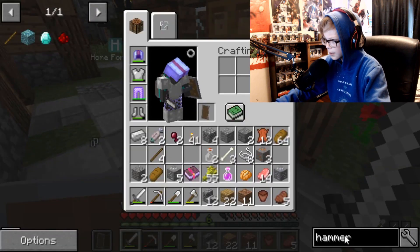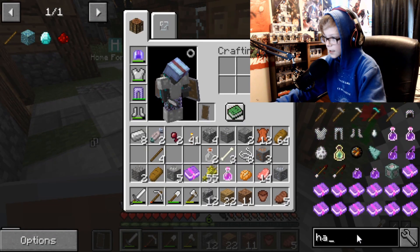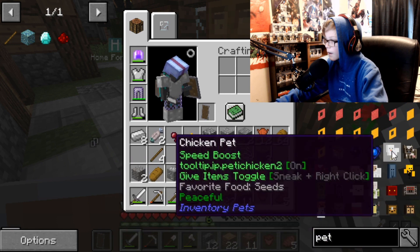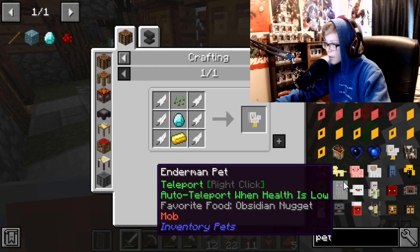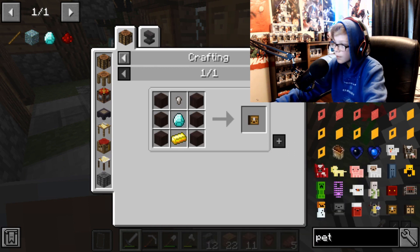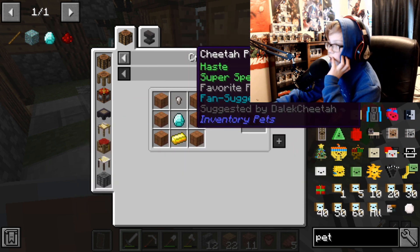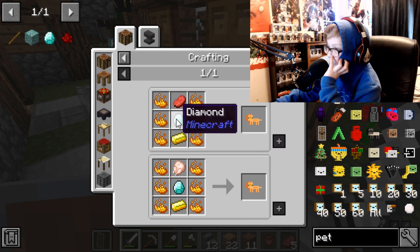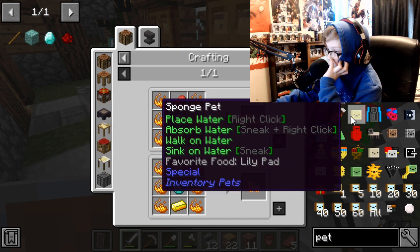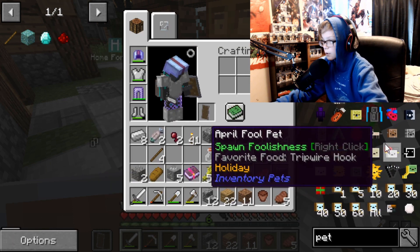Actually, I want to look at something — I want to look at pets. I have a mod that has like inventory pets. I'm like, how do you craft these? You need a diamond for everyone? I'm looking for the cheetah pet. Oh, we need blazes. Ooh, Harley Quinn pet — this looks cool. Oh, April Fool pet. Spawns foolishness. Alright.